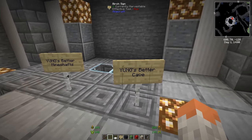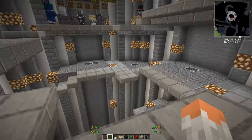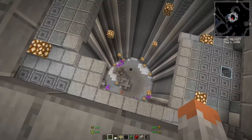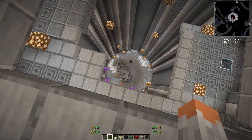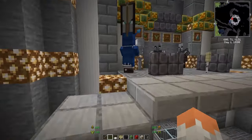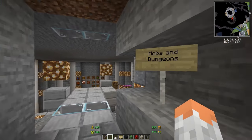Better Caves and Better Mineshaft make them feel so much more like dungeons — very beautiful caves that really feel like a real cave or real mineshaft. There are also small flying mobs included in the aquatic section that are very small but poisonous — be careful. That covers everything in mobs and dungeons.